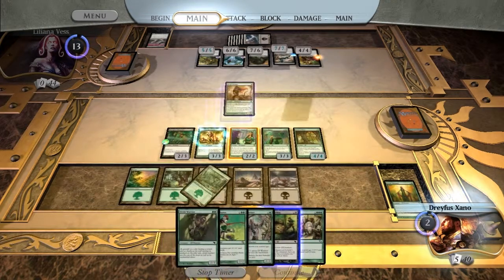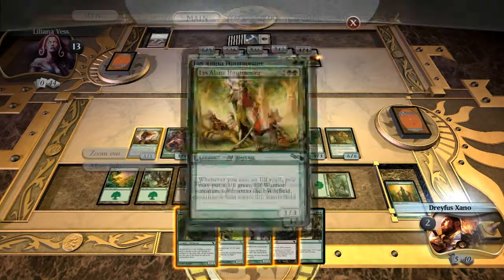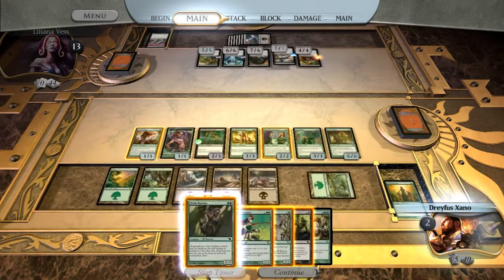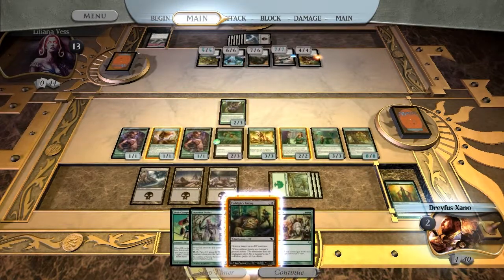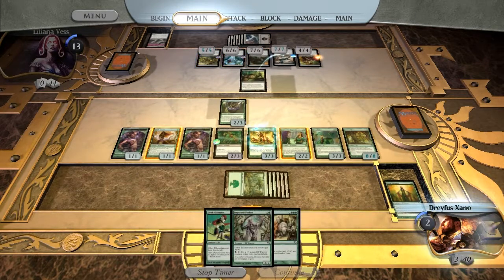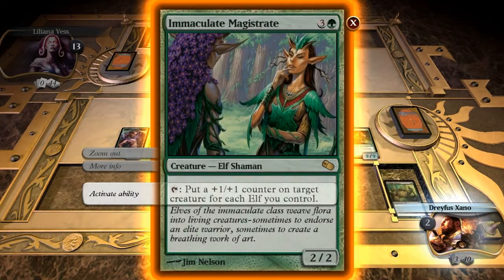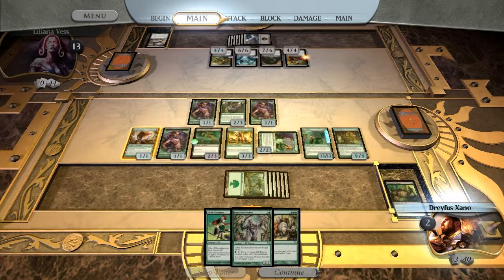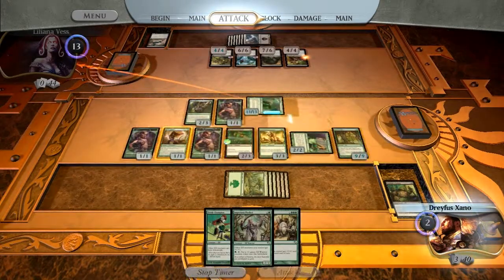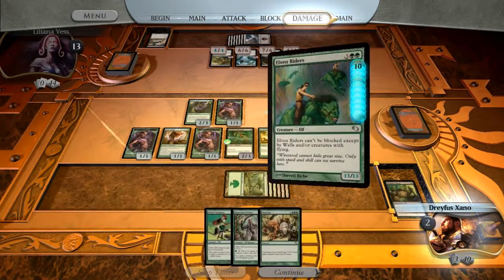We start with the Elvish Eulogist, which creates a token from the Lyslana Huntmaster. Elvish Warrior, same thing. Play the Eye Blight's Ending on the Nightmare, which gives me another Elf Token. I'm gonna activate the Immaculate Magistrate on the Elven Riders, which gives me 13 points of damage, and attack. Liliana cannot block it, and it all gets through.